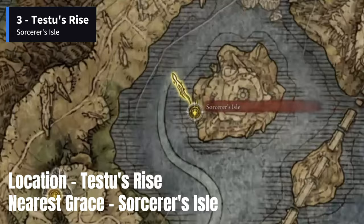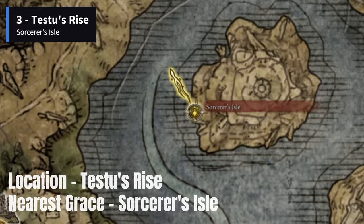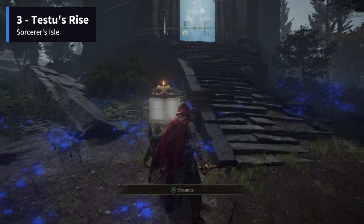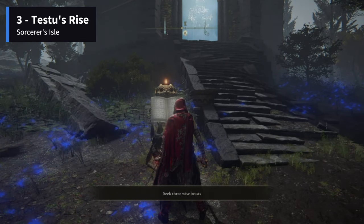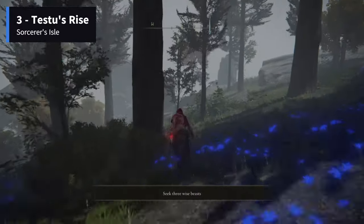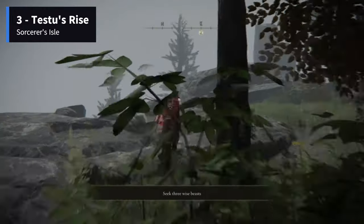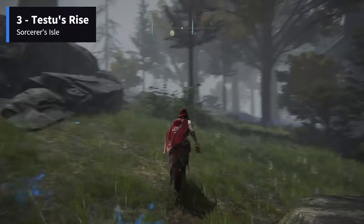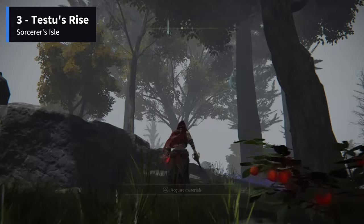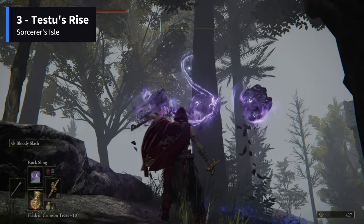The next one is found in a chest at the top floor of Testu's Rise at Sorcerer's Isle in northern Liurnia of the Lakes. Again, the player will be asked to seek three wise beasts in order to break the door seal. The first one will be on the open field towards the left of the Rise. The second one can be found hanging on a tree just behind the Rise — use a bow or ranged spell to take it down.